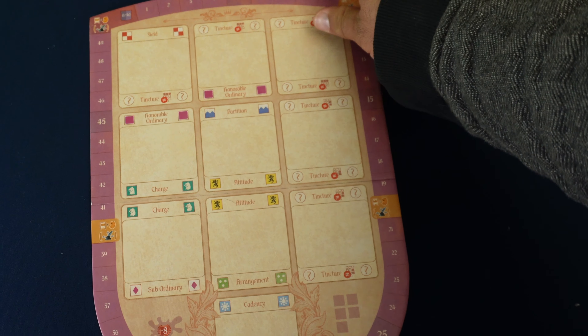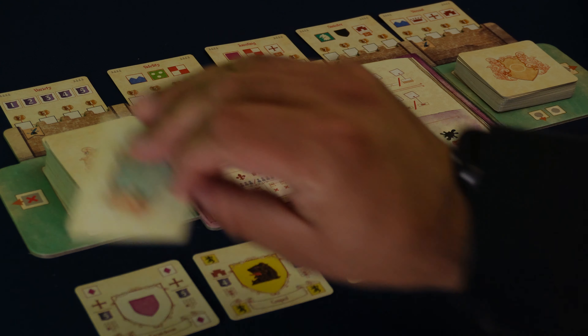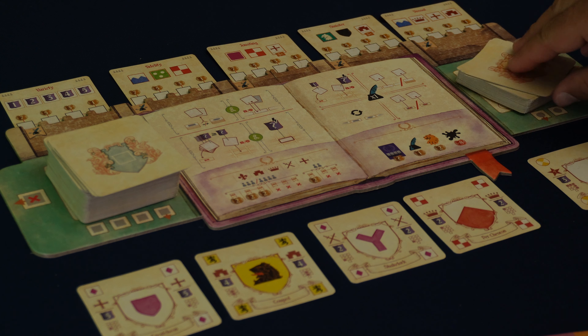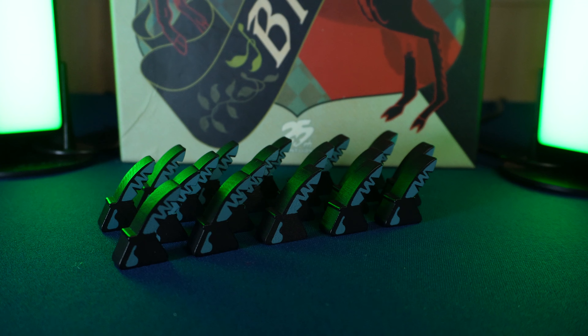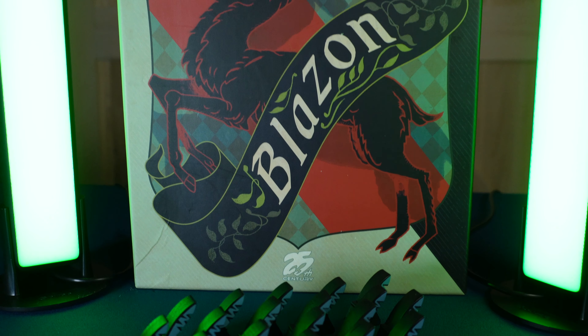In Blazin', players will receive a shield board along with a starting hand of four element cards — two cards from the device deck and two cards from the tincture deck. They will also receive one herald token that they can use to spend at any time during the game to do side actions.